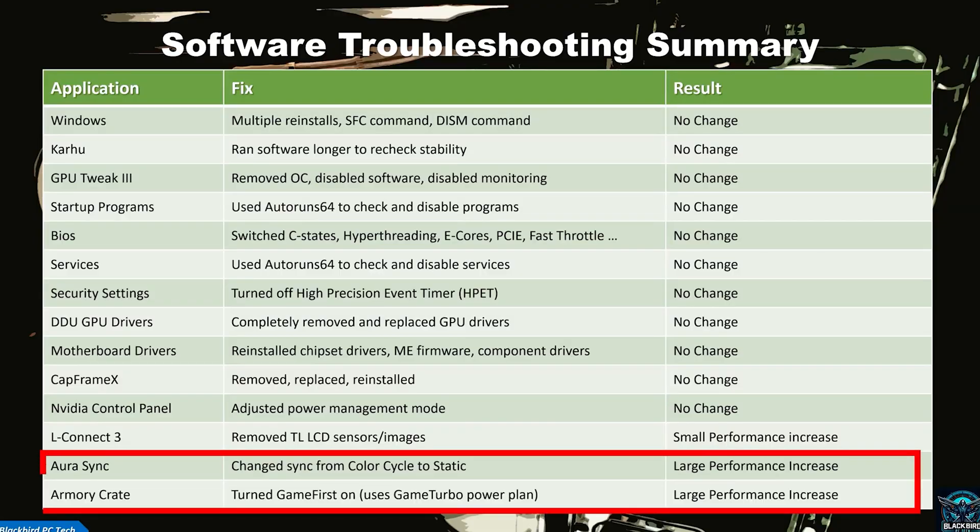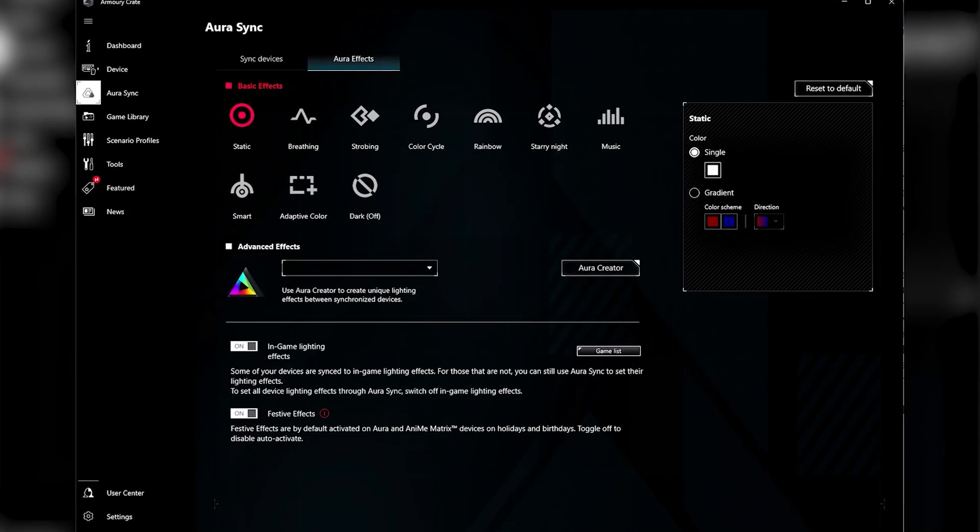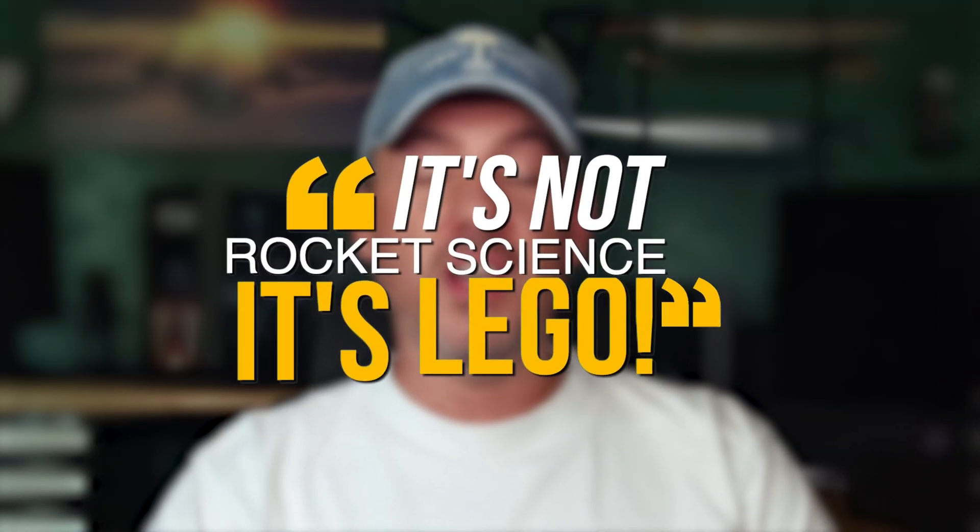After what became a very long troubleshooting battle that included replacing every main component in my build, it all came down to Asus Armory Crate. Perhaps I really shouldn't be surprised. What's interesting is that I wasn't able to find these issues or fixes mentioned anywhere online — I think that's because most people don't really track their 1% lows. There were lots of posts trashing Armory Crate and Game First, but no mention of Aura Sync lighting options impacting performance in any significant way, or any discussion of the performance benefit of using Game First. Remember — it's not rocket science, it's LEGO.